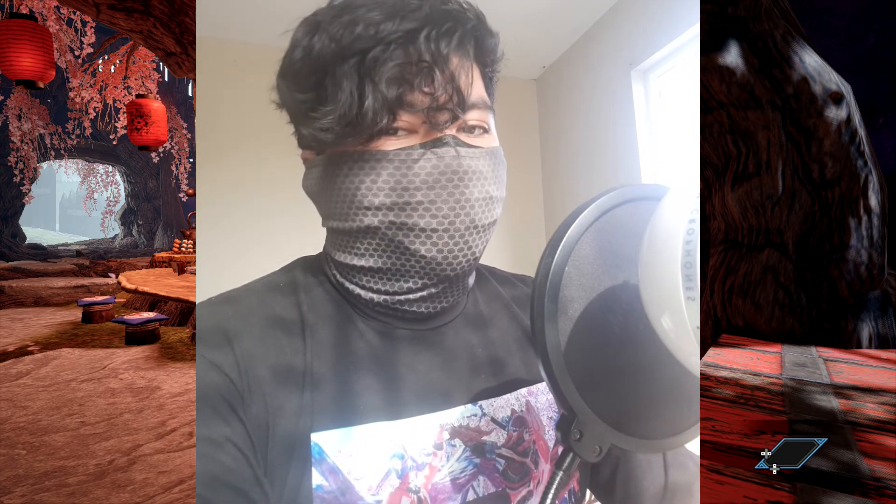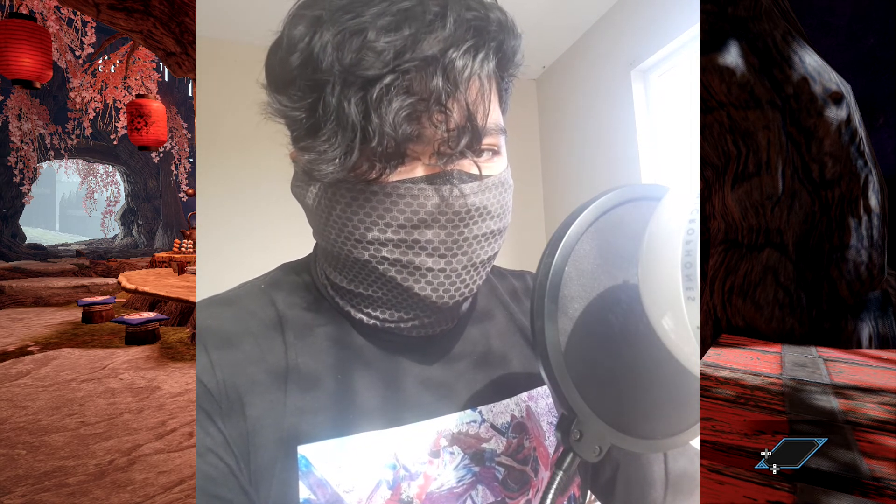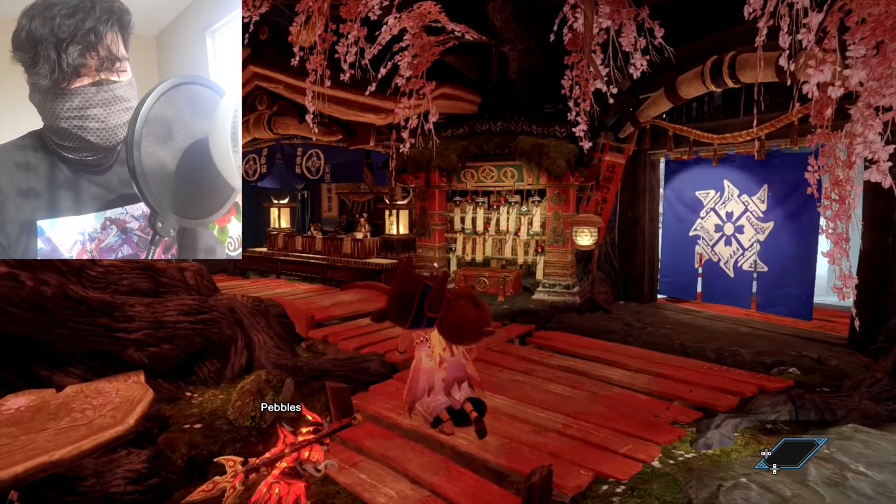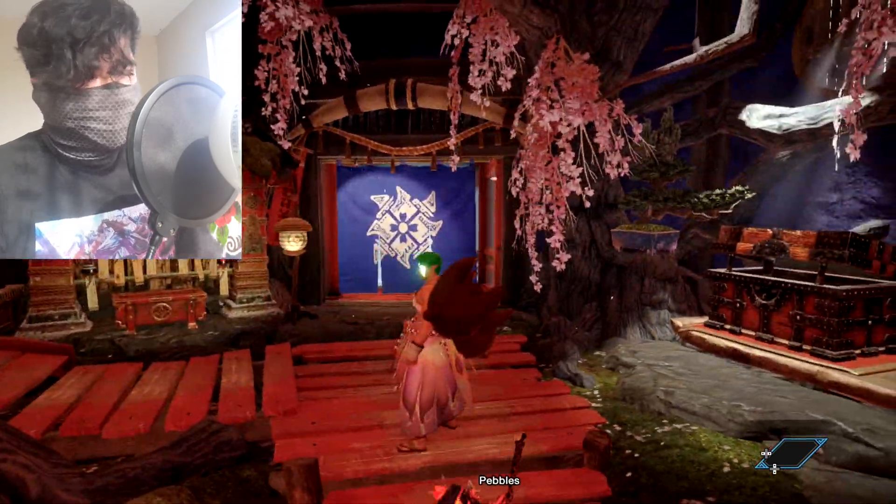So like I mentioned before, we still had to do one more quest, and that quest is none other than those crowned apex. I'm going to go into this hunt with three specific weapons: I'm going to be using the hammer to take down Mizutsune first, then go to my insect glaive, and then from there I'm going to go to my switch axe.